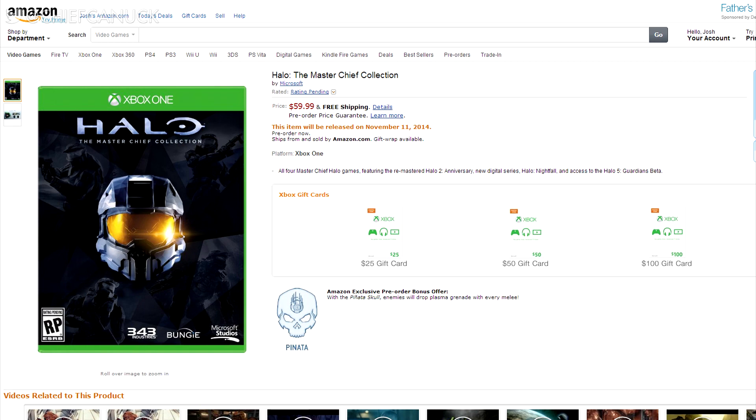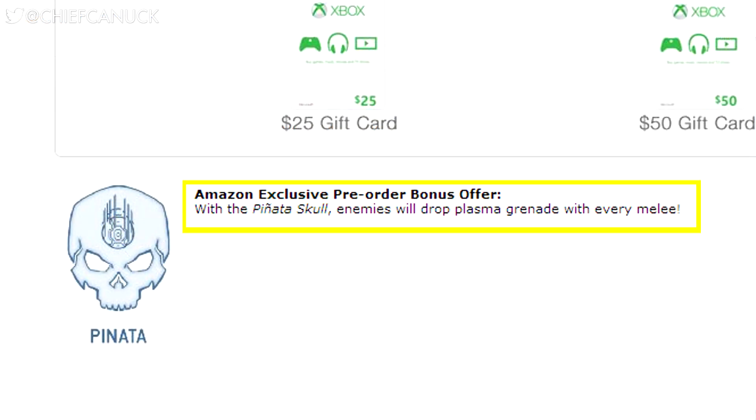If you pre-order from Amazon, you'll get the Piñata Skull, and its description is as follows: with the Piñata Skull, enemies will drop a plasma grenade with every melee.